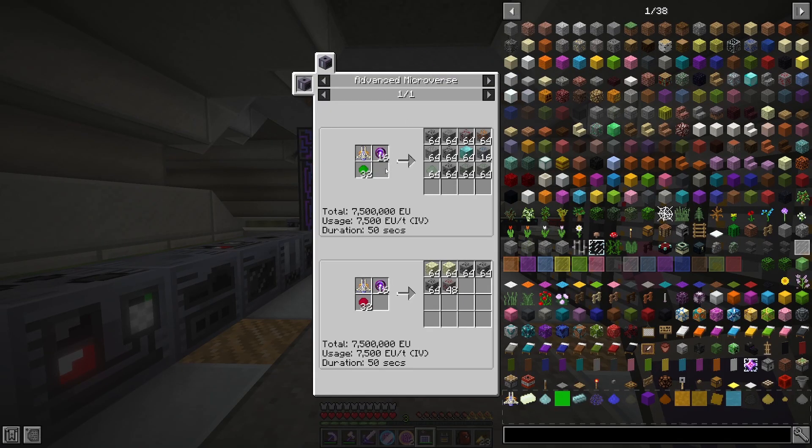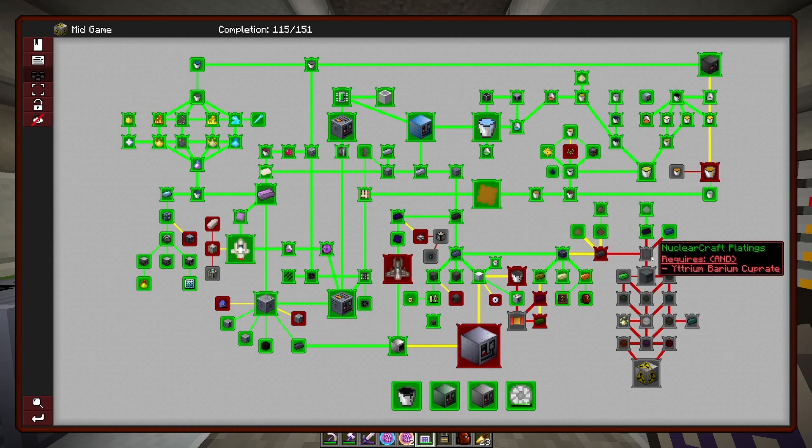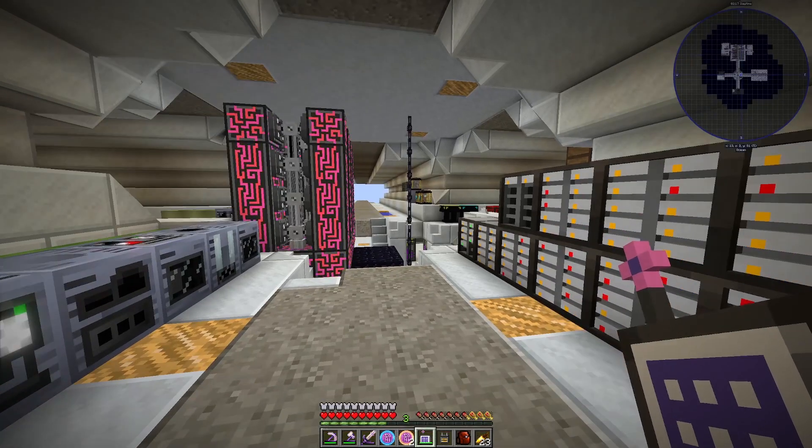So what does this mean? Well there are a couple of different things here. One of them requires stabilized uranium — we don't have this capability right now. And then if you go plutonium, that gets you the naqueta. So this tells me I'm at a bit of a sticking point until I actually go back into the mid game and start on nuclear craft. It's going to be the plutonium and things like that that we're actually going to need here very soon. But that's not where we are truly stuck.